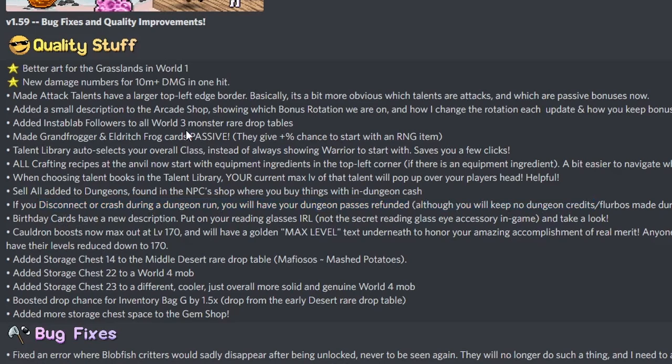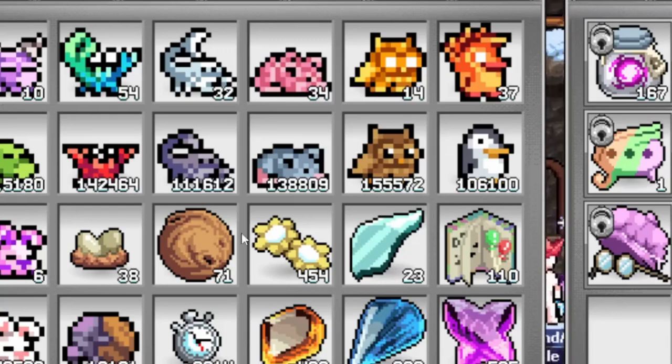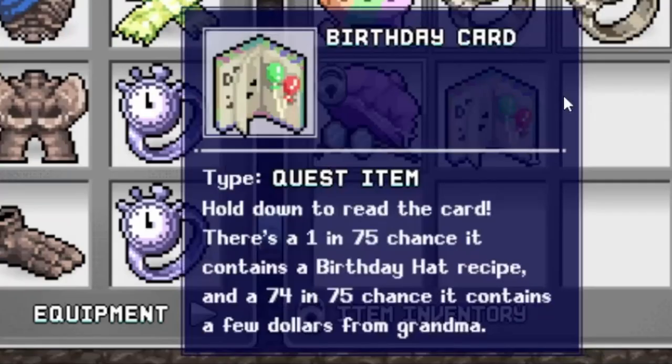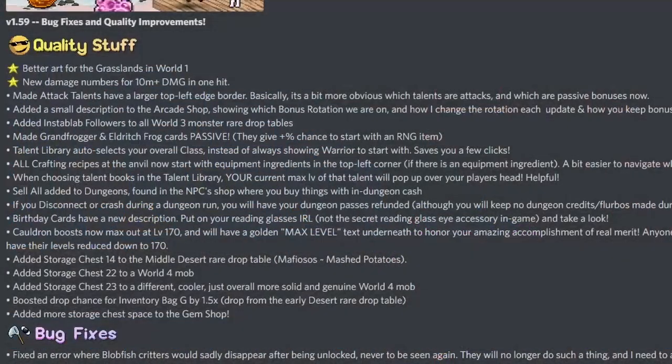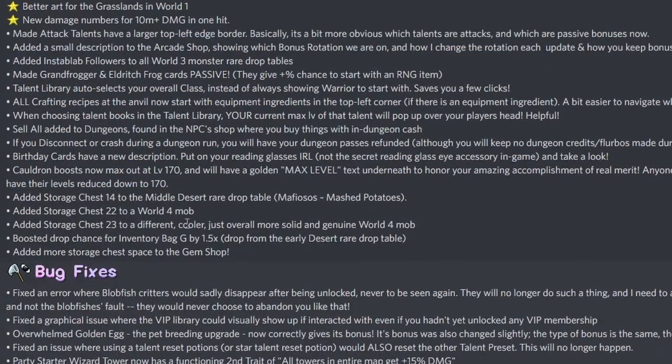Birthday cards have a new description — put on your reading glasses, not the secret reading glasses eye accessory in game. Can we finally use all those birthday cards we've saved up? Birthday card quest item — hold down to read the card. There is a one in 75 chance it contains a birthday hat recipe, and a 74 in 75 chance it contains a few dollars from grandma. We got 214 coins — thank you grandma.